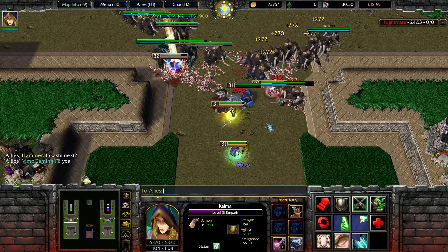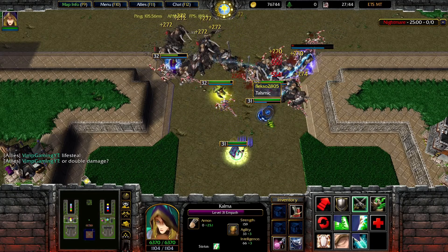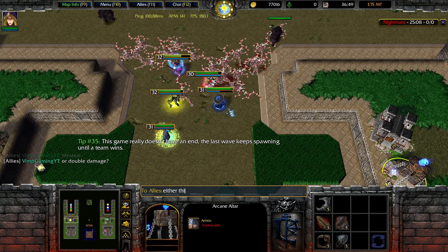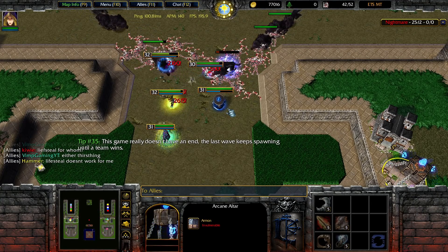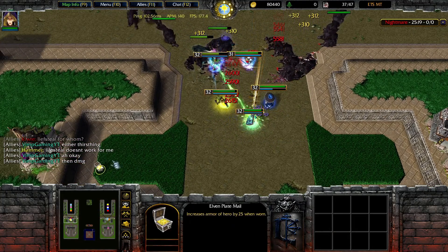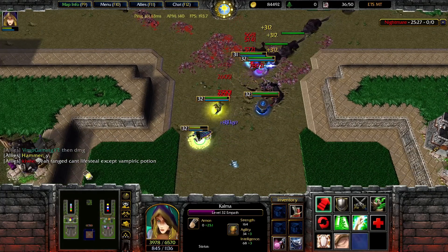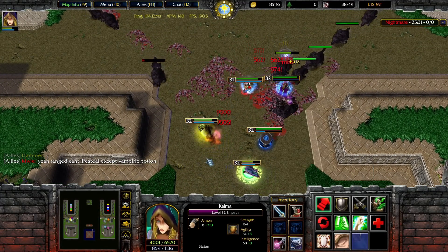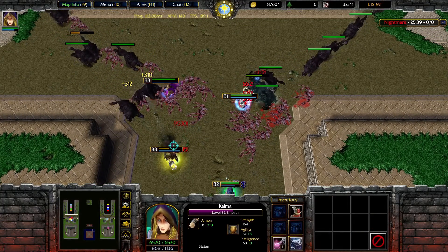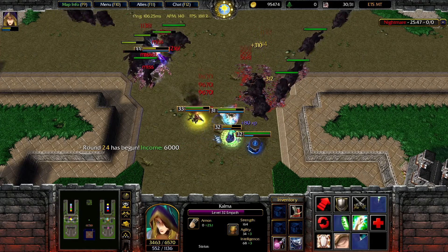I think I'm going to go for the blade. Double damage — thirsting blade, we could go Eater — Thirsting Blade. Because it's very expensive, that's a problem. Extra item which helps. Stay close guys, stay close.